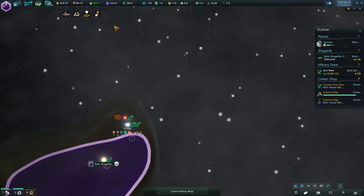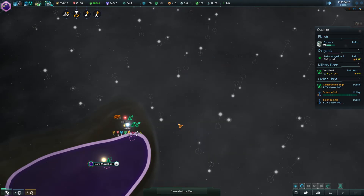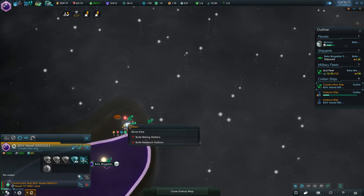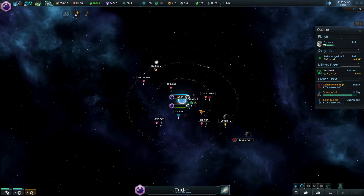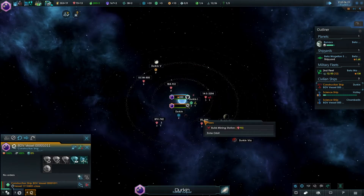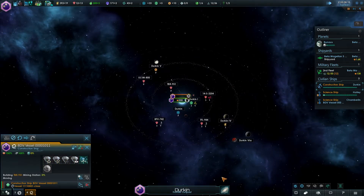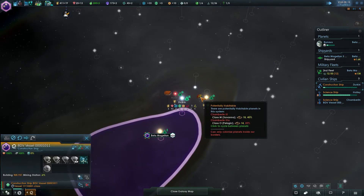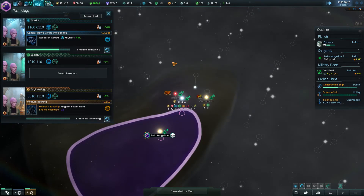Ships upgraded — keep on upgrading. Very slowly getting better. Parian planet. Start the slow process of building some of these. Advanced refining technology. We may not be alone out here — I didn't realize that. That's new! Yep, there's more aliens.